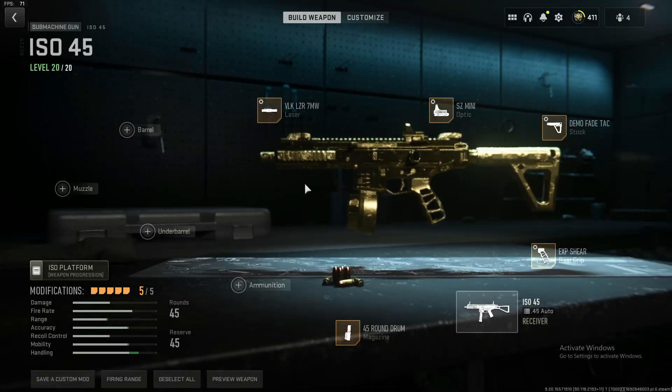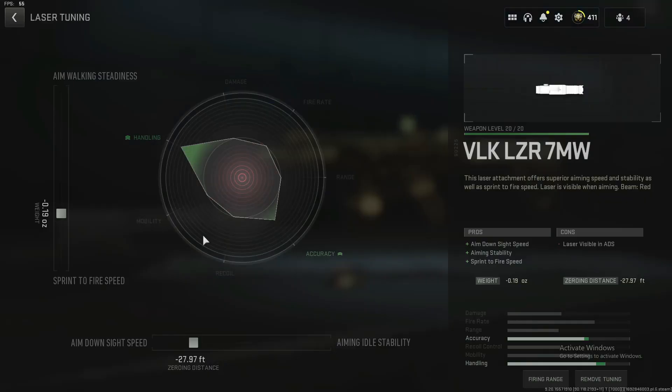Once you've fully leveled up the ISO and unlocked tuning and all of the attachments, you're going to want to put on the VLK laser 7 milliwatt and tune it to around minus 30 to 28 zeroing distance on the bottom, and then minus 0.19 towards sprint to fire.